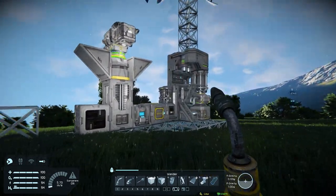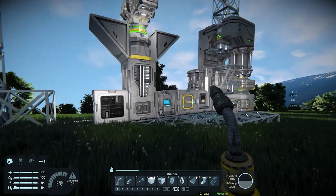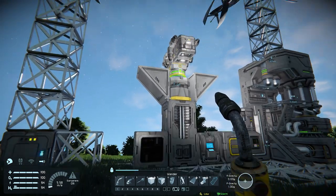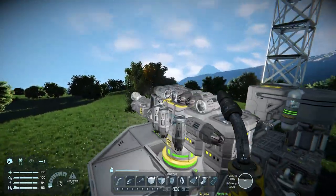Once that is done, we can focus on the med bay and do some reorganization so we have an assembler there as well. That is going to be the content of today's episode. Let's jump into the ship and go get some ice.